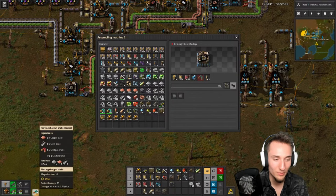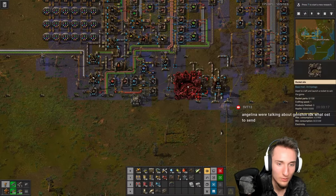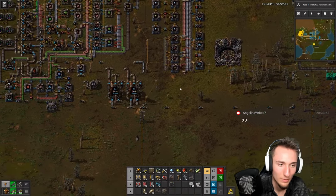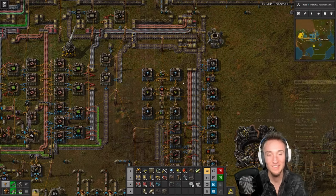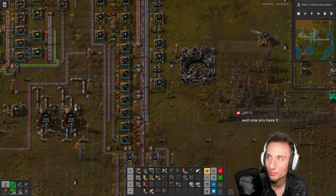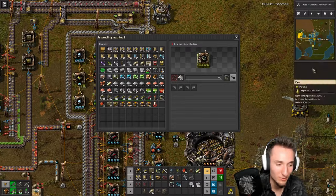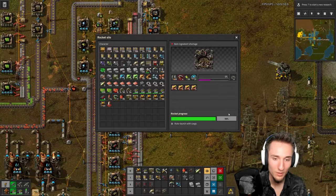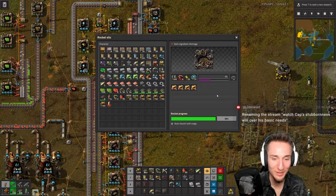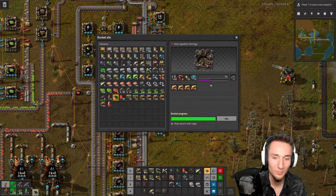One more piercing shotgun shell because we need 401 — and let's start crafting the rocket silo. Rocket silo — it's a big boy. I'll place it up here and the most important thing is putting four productivity module 3s inside. With my rocket silo complete, it was now time to play the waiting game and wait for my rocket parts to finish crafting. This took such a long time that chat convinced me to try out Genshin Impact. After waiting around for a couple of real life hours my rocket parts had finished crafting and it was time to launch the rocket.